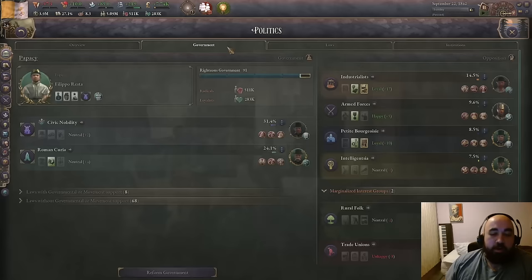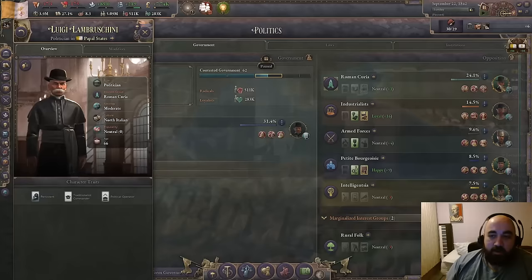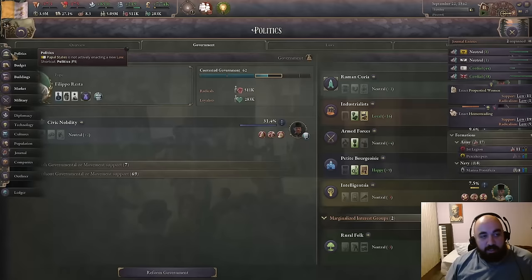We are going to be taking this Roman Curia boy and we will keep exiling him until he rolls a Nihilist, now that we are able to roll a Nihilist. Hopefully this is going to be working out. But we did kind of have an interesting thing where he just kept rolling authoritarian, so I think it might be possible that they patched the ability to do this, or he kept rolling traditionalist.